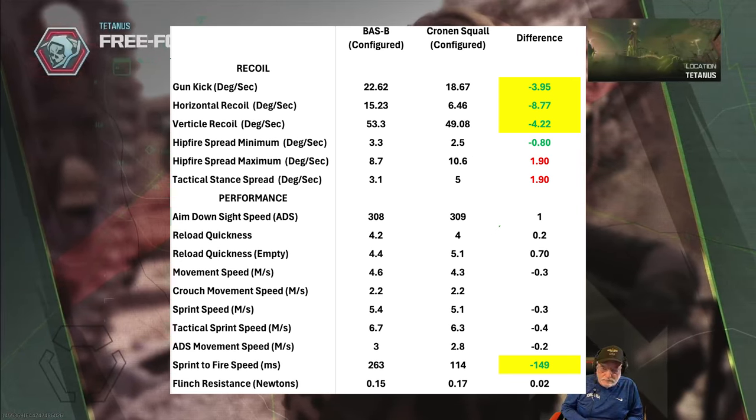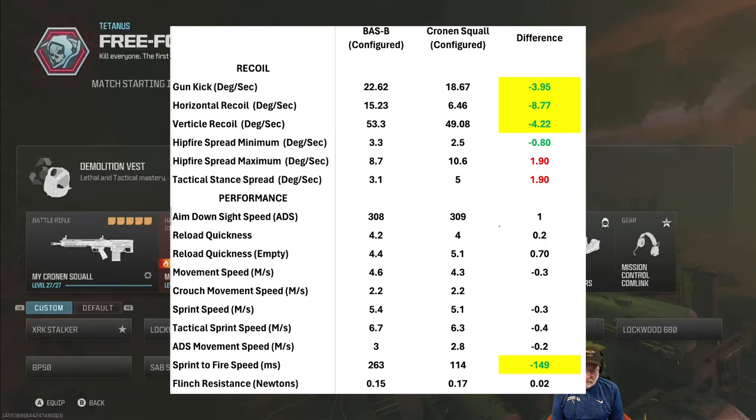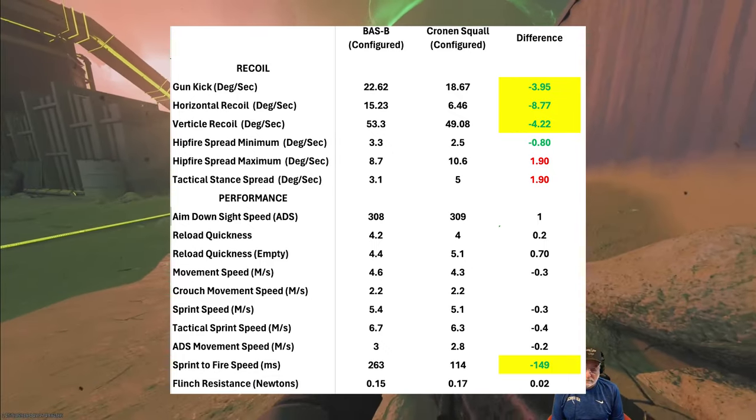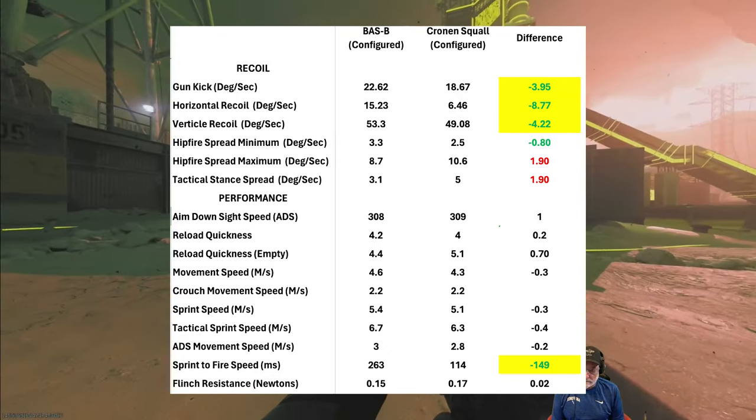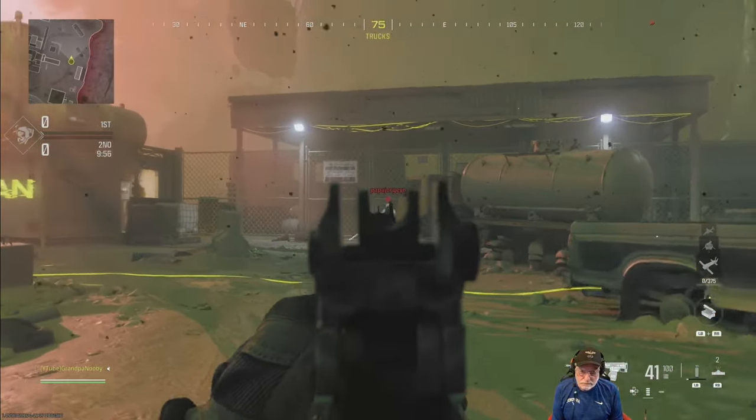Look at that: 114 milliseconds sprint-to-fire for the Cronin versus 263 for the Bass B. So let's take this into free-for-all.